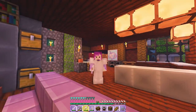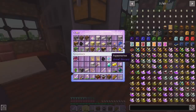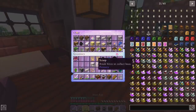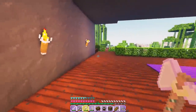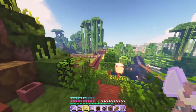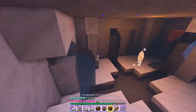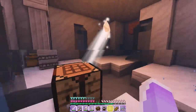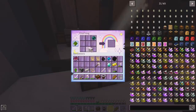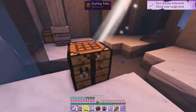Let's go ahead and craft our wand — I'm grabbing all my aquamarine, my marble, and my ender pearls, and heading back to the shrine. Okay, we've made it back to the shrine. I'm so excited. I put the crafting table down where it's getting the starlight — it was something like this, with the two aquamarines on the sides. A resonating wand! I don't quite know what we can do with this yet.